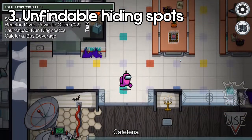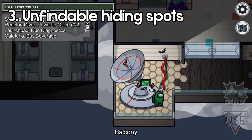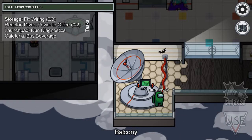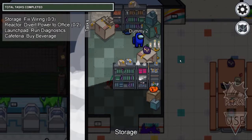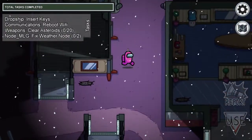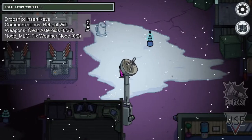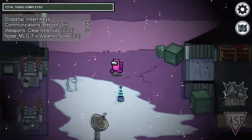Random fact number three: there are parts on every single map where you can go and be virtually invisible and you can't see yourself. One of these places is behind the satellite right here in Balcony. Another place on the same map is behind this bookshelf in Storage. Another place on Polus is behind this big telescope. You just have to get creative and find them, like this really cheeky one behind the satellite right here.